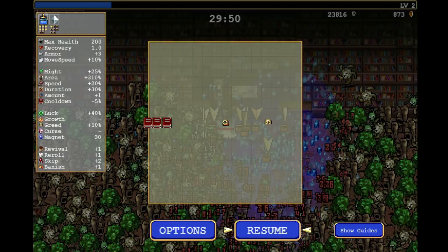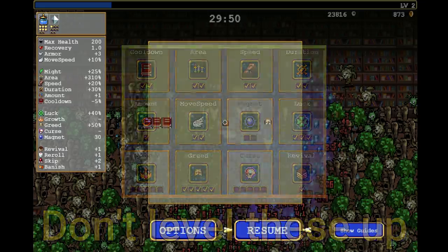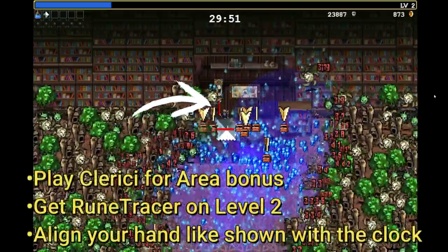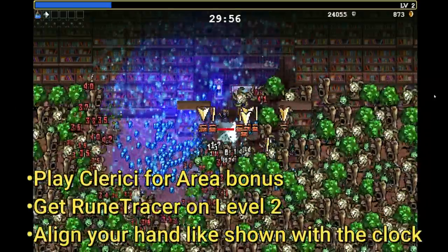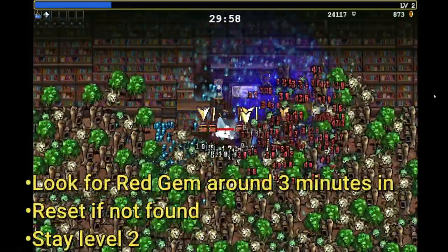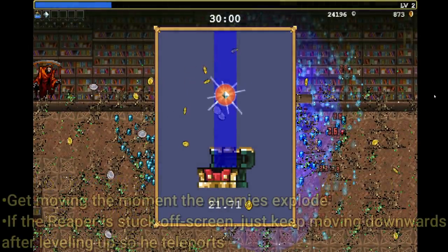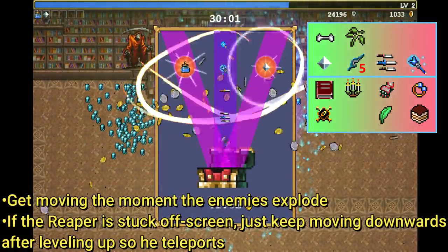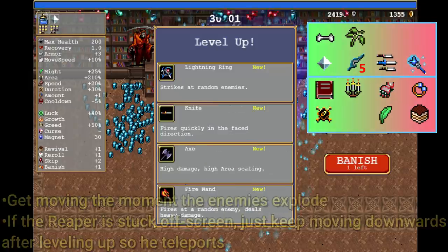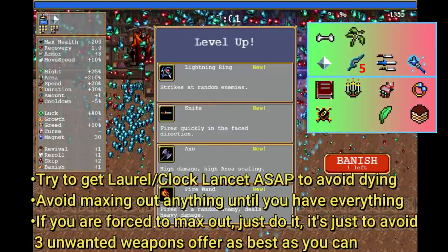Welcome ladies and gentlemen to a new Reaper Kill video because the Banish ability is in the game. If you don't know it, with Banish you can ban something that you don't own yet and you won't get it in level ups anymore. But the way more interesting mechanic with it is that you can banish something that you already have and it will not appear anymore. That means you can restrict certain level ups or certain weapons to a lower level just by banishing it. And that is exactly what we will do, and I pretty much went over every single combination that is possible in the game.